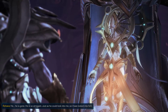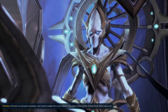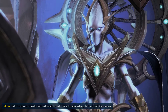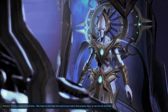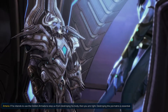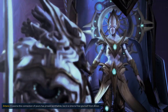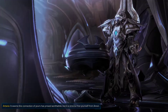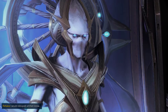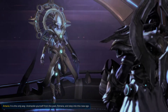He is gone. He is so arrogant. Just as he could look into me, so I have looked into him. His form is almost complete, and now he waits for us to return. He plans to bring the great fleet down upon us. There is a way around this — we have to eliminate the sacred Psi Matrix that powers Aiur, or we are all doomed. Destroying the Psi Matrix is essential. It is time to free yourself from Amon — sever yourself from the Khala. Unshackle yourself from the past, Rohana, and step into this new age.